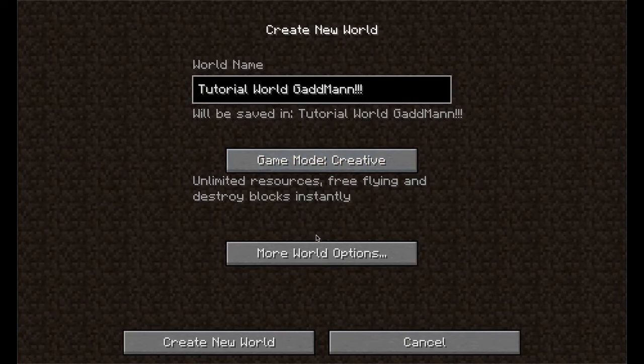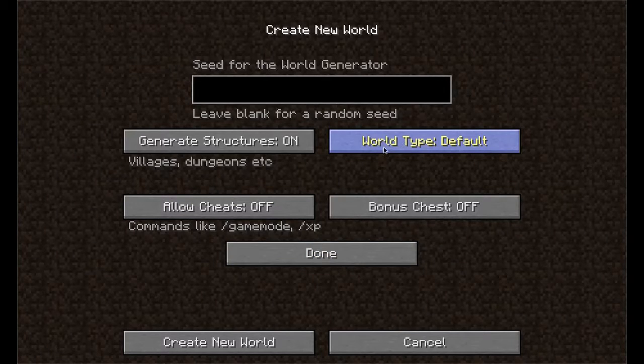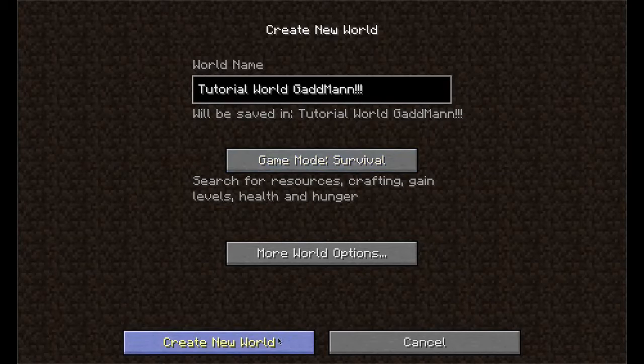Creative mode is just too easy. Survival mode is what we'll be learning. You want to leave it on default. You could also go super flat or large biomes, but you definitely want default. Leave generated structures on — villages, dungeons, everything. We're gonna turn cheats off; if you're gonna use cheats, why not just go into creative mode?